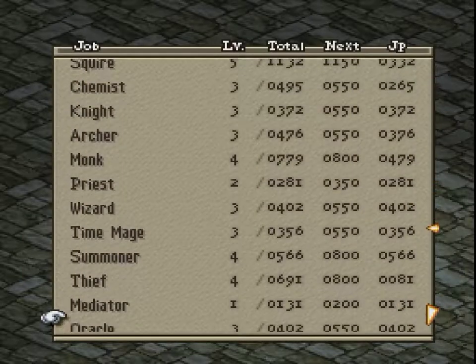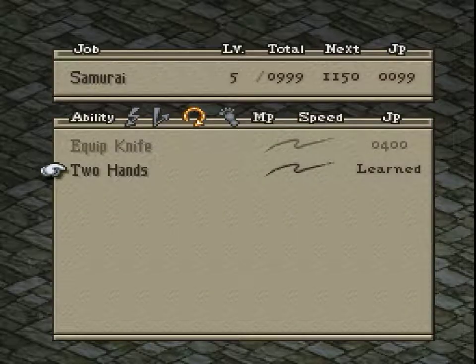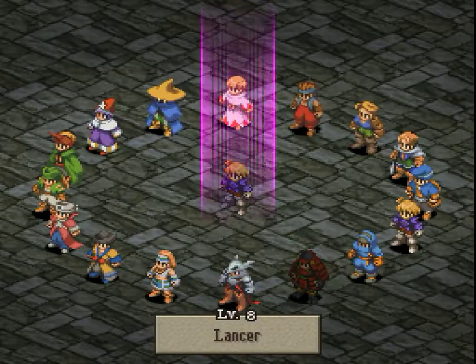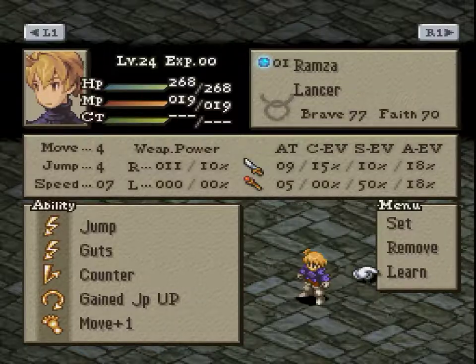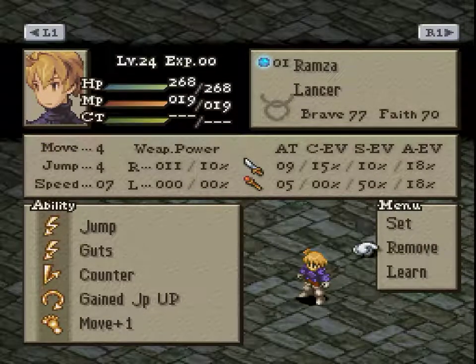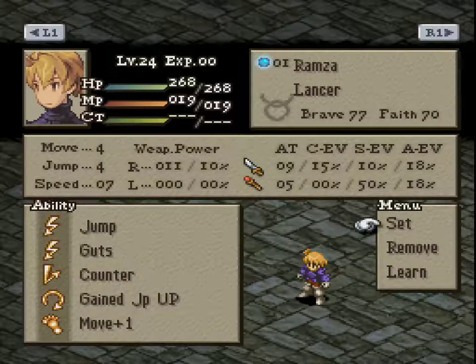I'm level 24 exactly, and Samurai has 999 JP so I can learn Two Hands. Then I'm going to swap off of Samurai again and go back to being a Lancer, because it's my favorite Final Fantasy job. Anybody who knows me is going to be surprised and think it was either the Summoner or the Black Mage — those are definitely my close seconds and they kind of tie — but I think the Lancer is my favorite. Whenever I can, I basically always have a Lancer in my team.